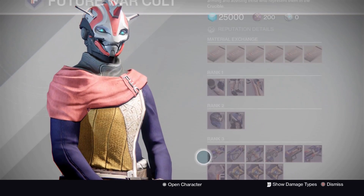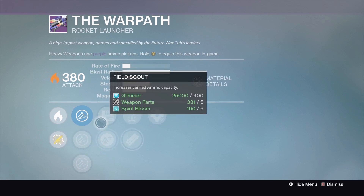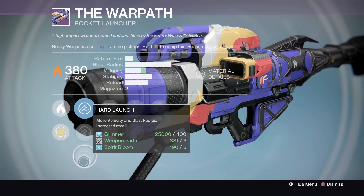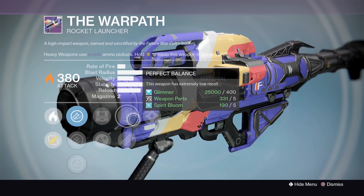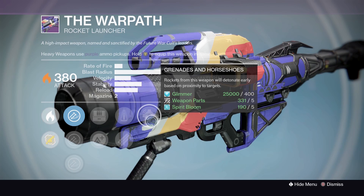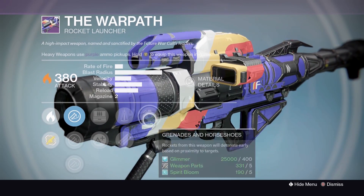And the best weapon this week — the Warpath rocket launcher. Tripod and Grenades and Horseshoes — yes sir! Barrel upgrades: Aggressive Launch, Linear Compensator, Hard Launch. Field Scout, Lightweight, Perfect Balance, Tripod, and Grenades and Horseshoes. That right there is the god roll, my friends. Nothing gets better than this. Future War Cult did not disappoint this week.